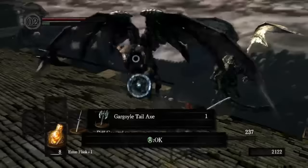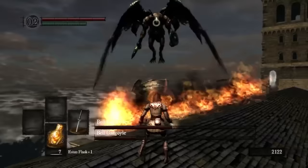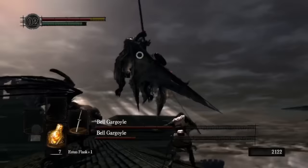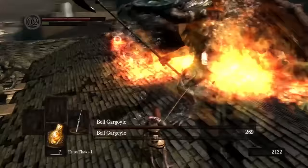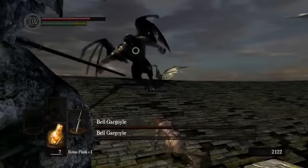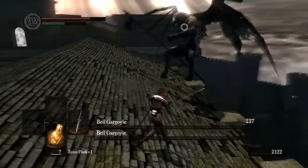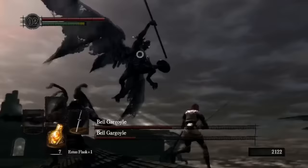Once the first gargoyle is at half health, the second spawns in. It's possible to burst down the first, but a new player still figuring out their weapons will usually struggle. The second makes the fight much more demanding, but each gargoyle has completely separate AI — the first prefers melee attacks while the second prefers to breathe fire, blocking off portions of the arena. This leaves it very vulnerable or lets you lure the first gargoyle away. The gargoyles ironically don't cover much distance when flying, which makes it hard to separate them.